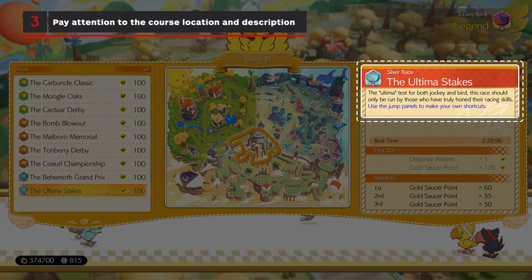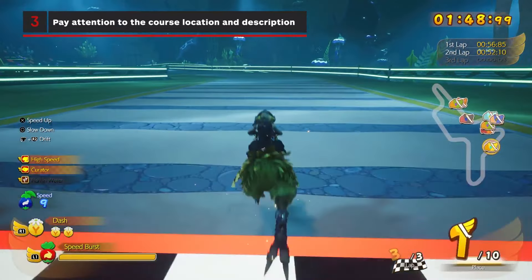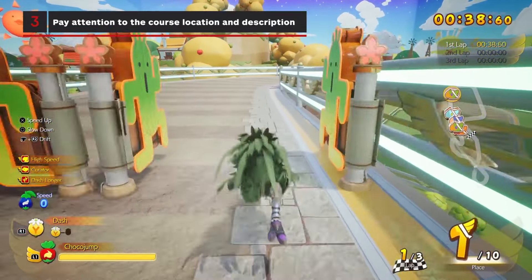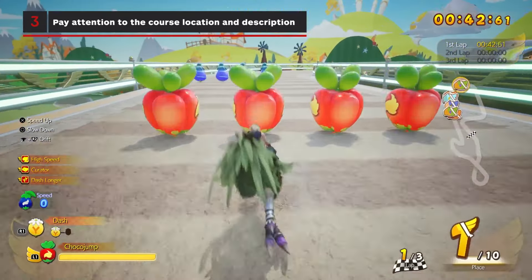Pay attention to the course location and its description. If the course has a lot of straightaways, pick the Chocobo and gear that gives you the best top speed and acceleration. If it has a lot of hazards or hairpin turns, you will want to pick gear that gives a boost to cornering or recovery from hazards.